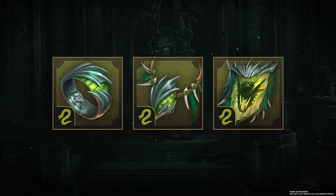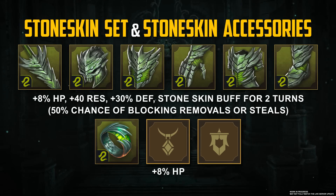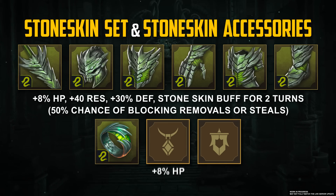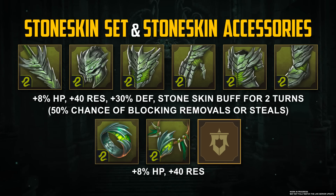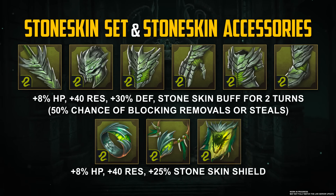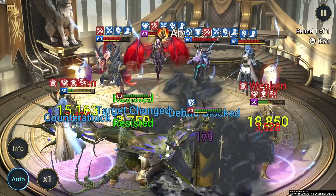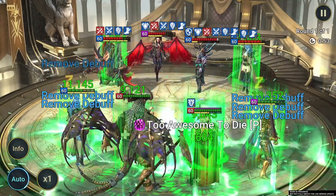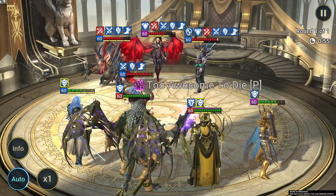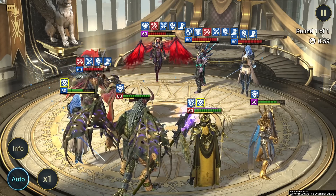Then we have Stone Skin Accessories. The new bonuses are: 8% more HP for seven pieces of the set equipped, an extra 40 points of resistance for eight pieces, and for the full set, the shield granted at the start of each round increases from 50% of your champion's HP to 75%. A couple of champions with full Protection and Stone Skin sets will ensure your precious buff combo is almost completely untouchable.